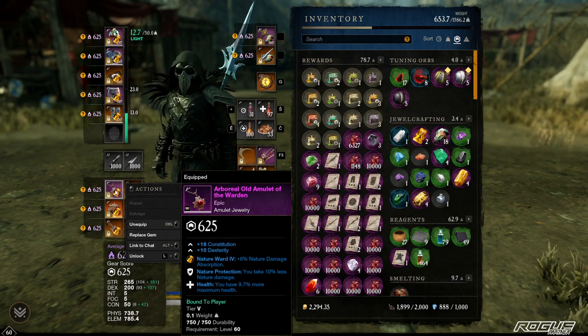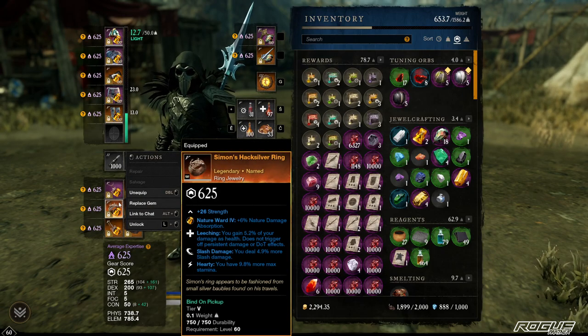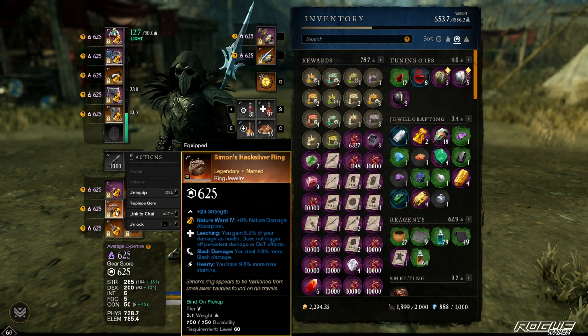For accessories: the usual Hacksilver Simon's Ring, which is droppable from Starstone as a named item. You could also run Legate's Ring if you have it from chest runs. Since we're running 150 Dex, we don't need Hardy Earring. This is the best option, or a Nimble earring with one Refreshing — ideally. For the ring, the only two perks you'd want are Refreshing and Purifying Toast. Go with Slash and Leeching, or Slash and Hardy — just make sure you have Slash.